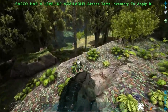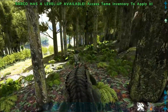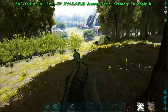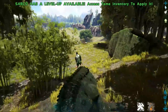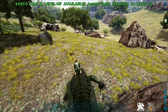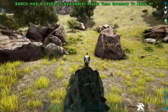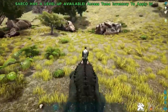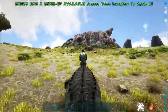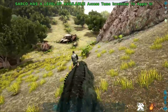It's got a spin attack, a bite, and a lunge. The spin attack can attack foes behind it. I'm figuring out the lunge — it looks like I hold C and then release to do that attack. I love that spin attack though, it's really cool.